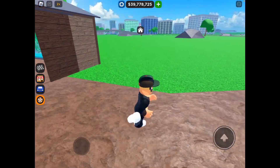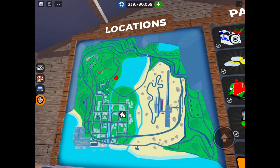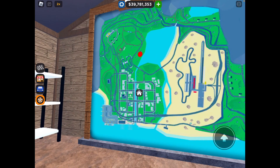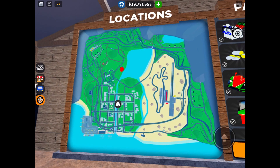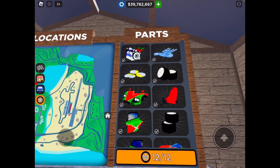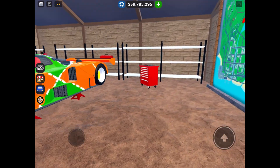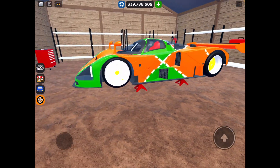Next thing they added is this hunt. So you hunt, and on the map it gives you a little yellow or orange circle — it's a big circle — and that tells you the general area of where all 12 of these parts are.